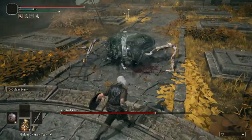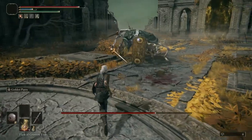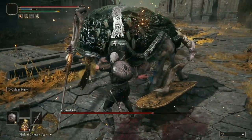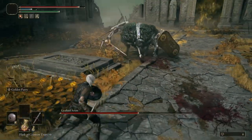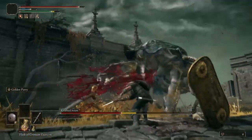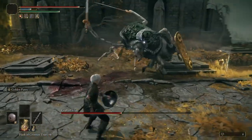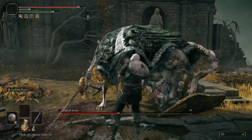Before we get started, I just want to mention a couple of things. First off, I'm using the Golden Parry Ash of War here, and for those of you following my Elden Ring Parry Guide series, this may surprise you. I'm going to make a separate video about why I chose this and why I'd recommend this Ash of War for this fight specifically. Although I'm doing ranged parries here with the Ash of War, the same timing will work for either the Buckler or Karian Retaliation too.